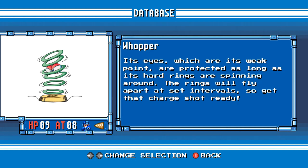Whopper. Its eyes, which are its weak point, are protected as long as its hard rings are spinning around. The rings will fly apart at set intervals, so get that charge shot ready.